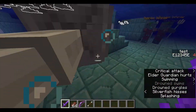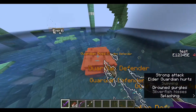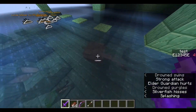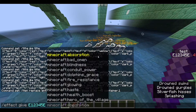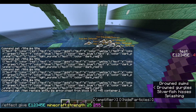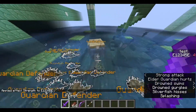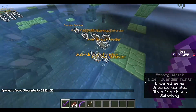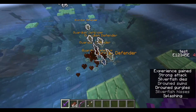For one final thing: if you keep hitting the elder guardian, no matter how much you hit it, before all the silverfish are killed, you're not going to do any damage at all to it. It has resistance at a pretty high level, which means it doesn't take any damage — it's basically invincible. Even if I give myself max level strength and hit the guardian multiple times, you can see it's not taking any damage. But if I kill all these silverfish first, I'll be able to hit the guardian and deal damage to it.